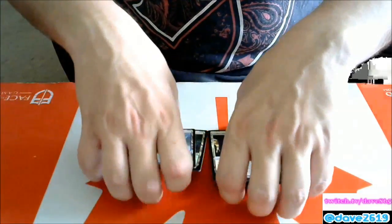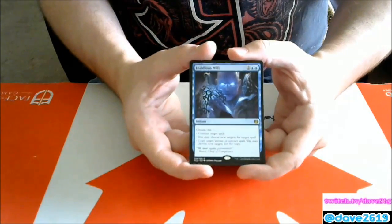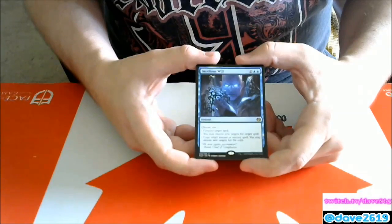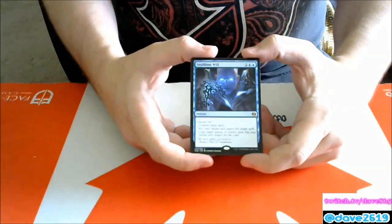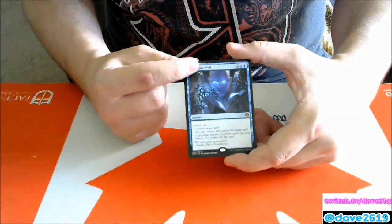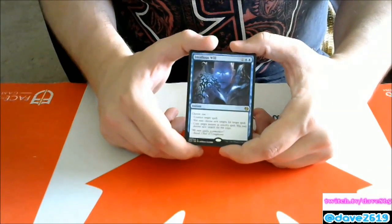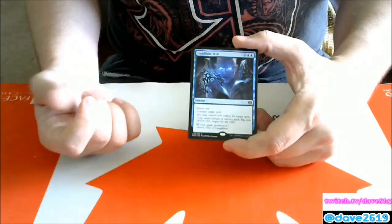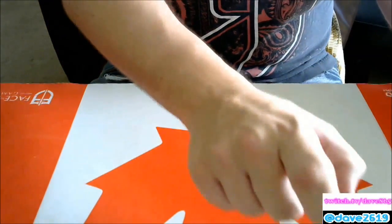We got Insidious Will — two generic and two blue for an instant. Choose one: counter target spell; or you may choose a new target for target spell; or copy target instant or sorcery spell and you may choose new targets for the copy. It's trying to be Cryptic Command but doing a fairly poor impression. If it were one more generic mana and said 'choose two' it would be so much better. It's too expensive for a counterspell, and while options are always good, none of these options feel strong enough to see competitive play.